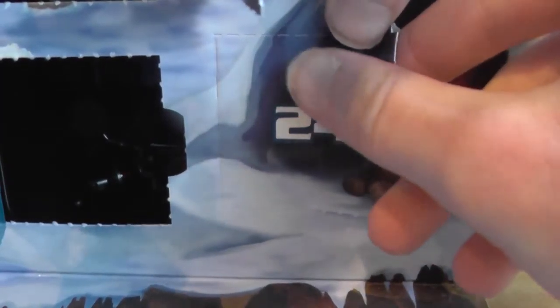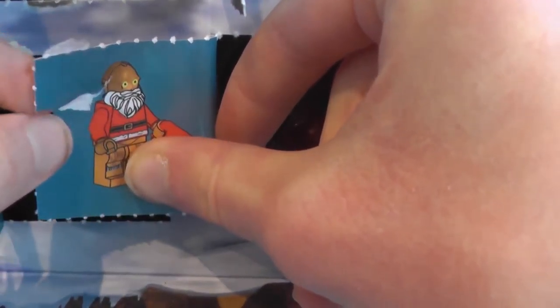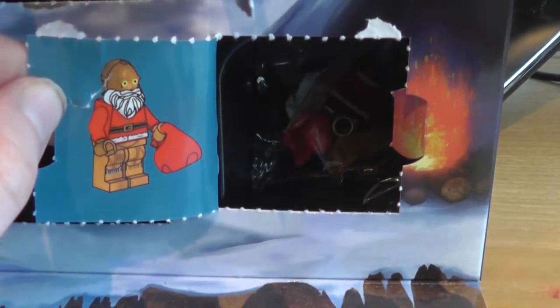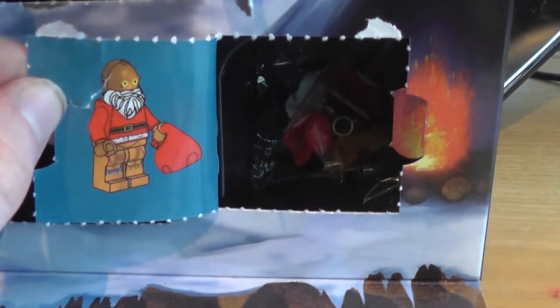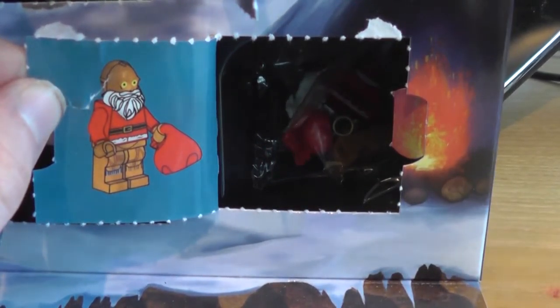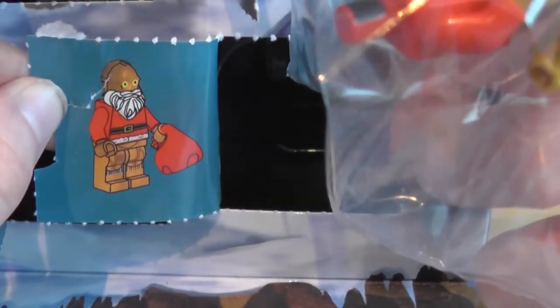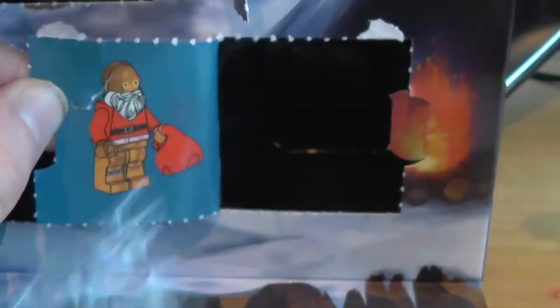Okay everybody, let's open day number 24. I accidentally rip part of the door and another part. Let's see who it is — and of course it is Santa C3PO, because yesterday we got what turned out to be like a sled, which I thought originally was like a mini speed bike thing. And then of course the day before on Day 22, we got Reindeer R2-D2, the blue-nosed droid reindeer.